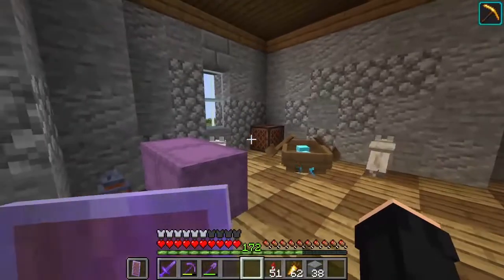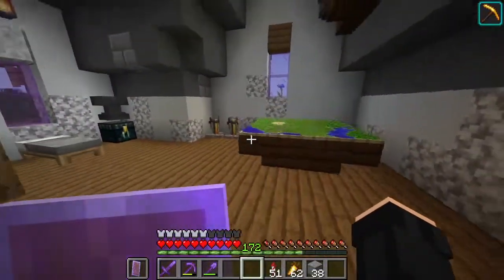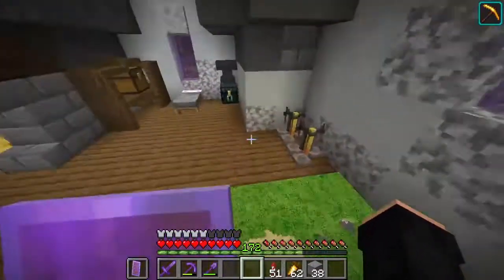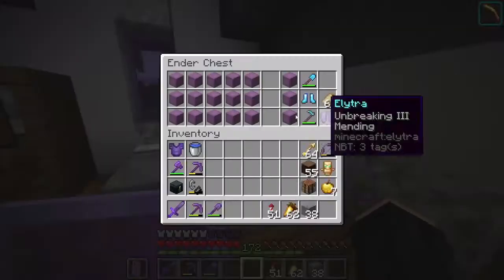Going right in here there is nothing much because I don't have the motivation to build any interior. Here you have a map of my world — not much till now, you can see. There is just a bed and a chest in case I die so I can grab some stuff.